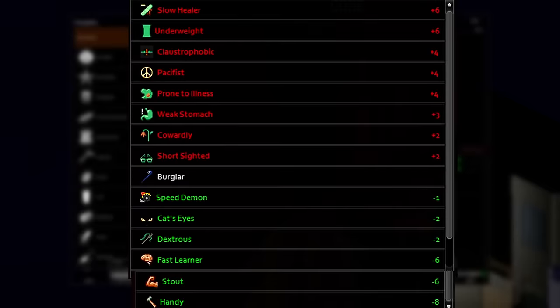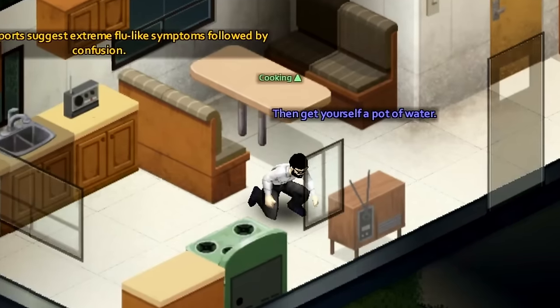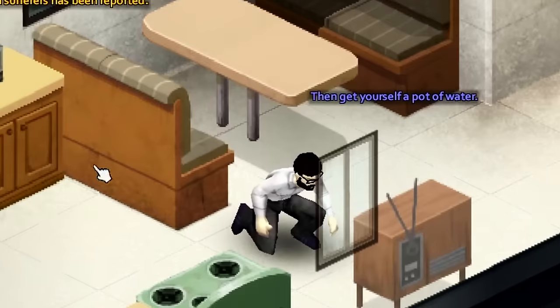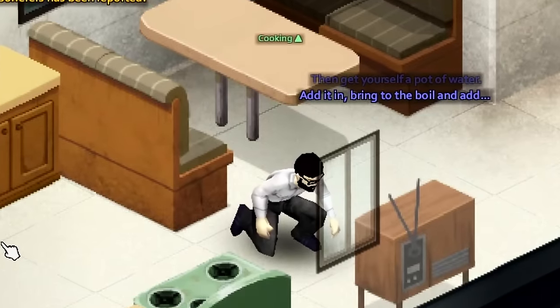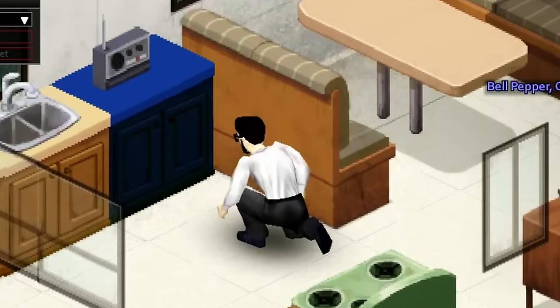This is what I run most of the time, and this is my meme build. Alright, you've got your character and you've picked your spawn location. When you spawn in, press C. You'll start crouching, and this will help you sneak by zombies for the most part. You're not invisible, but for the most part, you're good.